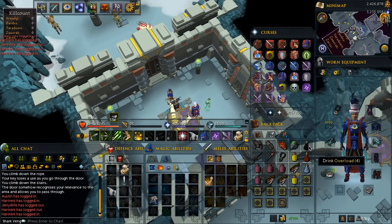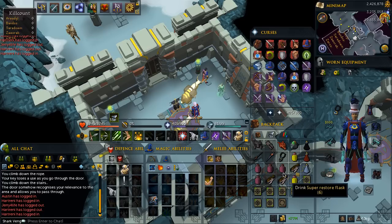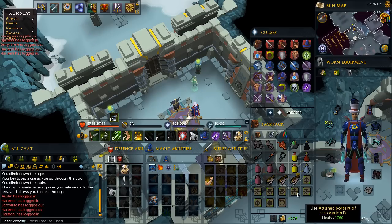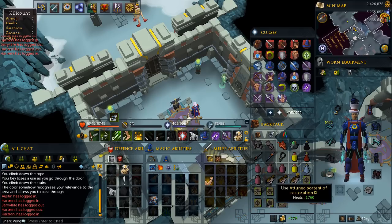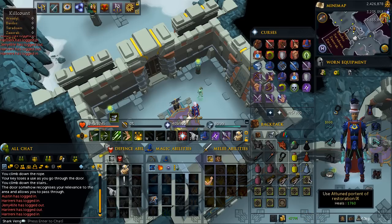In my inventory I've got one Overload dose, one Prayer Renewal, one Adrenaline Flask, four Super Restore Flasks, two Saradomin Brew Flasks, three Rocktails, a Portent of Item Protection, and the rest I fill with Attuned Portents of Restoration — nine of them. These Attuned Portents aren't crucial but I'd highly recommend them. If you have 77 Divination you can get the Attuned Portents that heal 1600 HP. Anything lower than that isn't worth using — just bring Rocktails to fill those inventory spaces.